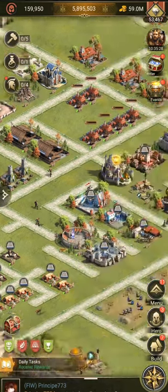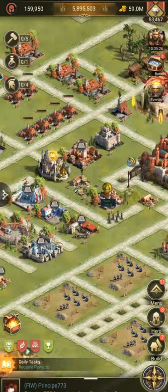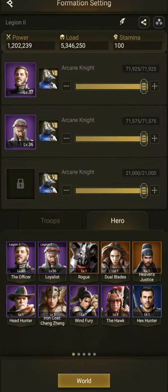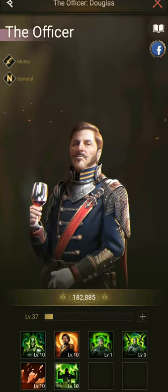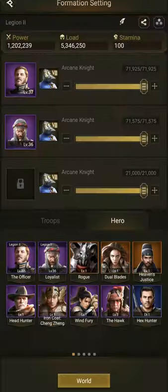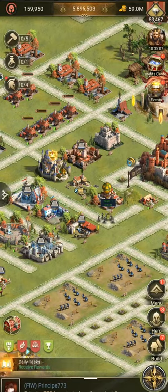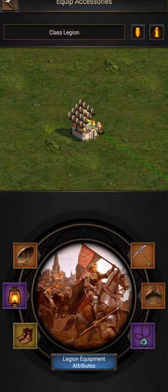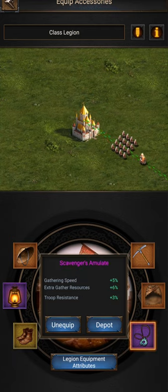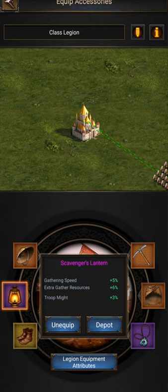For the legions I generally have in each two purple heroes with the first and the sixth skill maxed out for extra troops, and the other skills as well developed as possible to help out with taking tiles in rock. But I think the most important part in a farm is the scavenger equipment. The key components for gathering are the boots, trinket and necklace, and one more piece for the set bonus — that is if you're only interested in gathering iron, which I am. But if you want you can always go for the full set.